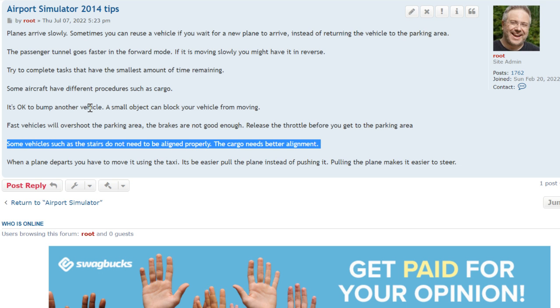Some vehicles such as the stairs do not need to be aligned properly. I drove the stairs nearby and it wasn't angled properly at all, and it still completed. But with cargo, you have to align everything and then hit the space bar.